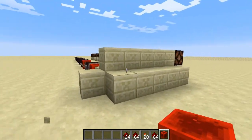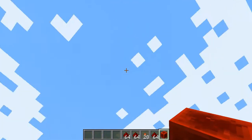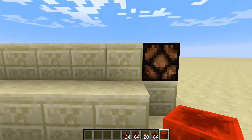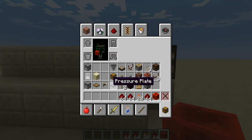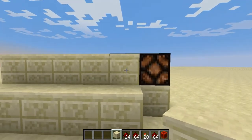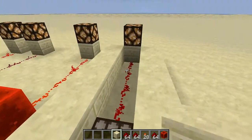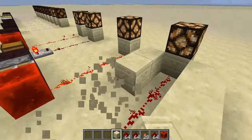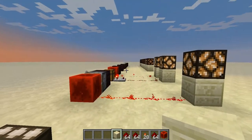The last thing we're going to talk about today is your daylight sensor. The sun is going down, so let's try this before it gets any lower. How could knocking out one piece of sandstone turn that lamp on? Let me show you with our daylight sensor. It also gives you an analog signal, just like our comparator and our weighted pressure plates. The darker it gets, the less of a Redstone signal it's going to put out.